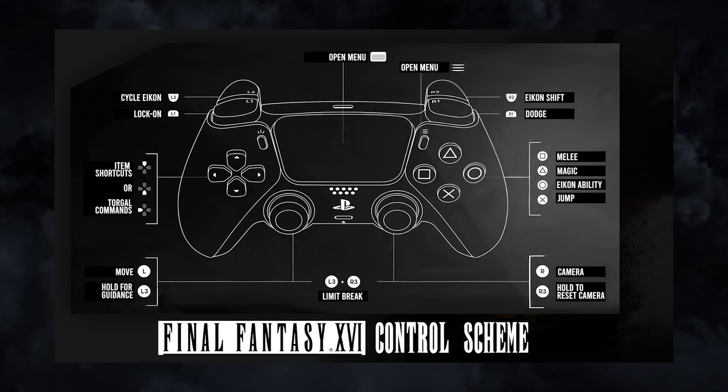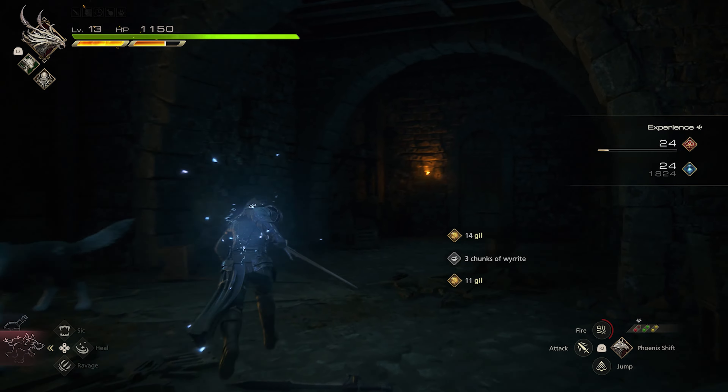Okay, so with the preamble out of the way, we can now discuss the combat of Final Fantasy 16. Kicking things off with the control scheme — this is not an official Square Enix asset, by the way; this is a control scheme I annotated through my notes when playing. Melee is mapped to Square, and the melee attacks feel incredibly tight, incredibly snappy and responsive — particularly because your button presses directly correlate to the number of attacks that Clive throws out.